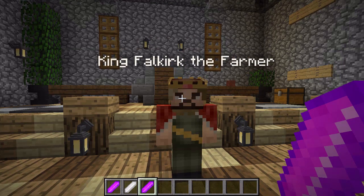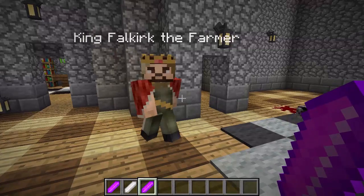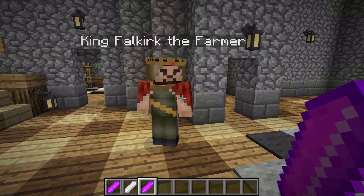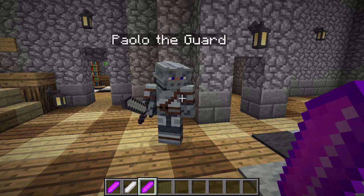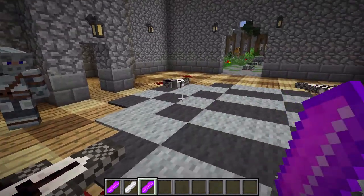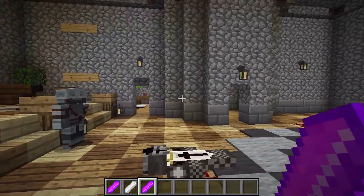For any cut scenes — like the king following you somewhere or taking you down to the cell — those were done by me. I would turn into that character, and if there was a scene where I needed to talk as someone like Paolo, I would morph into him and change my nickname to that player's name so it would all coincide and make sense.